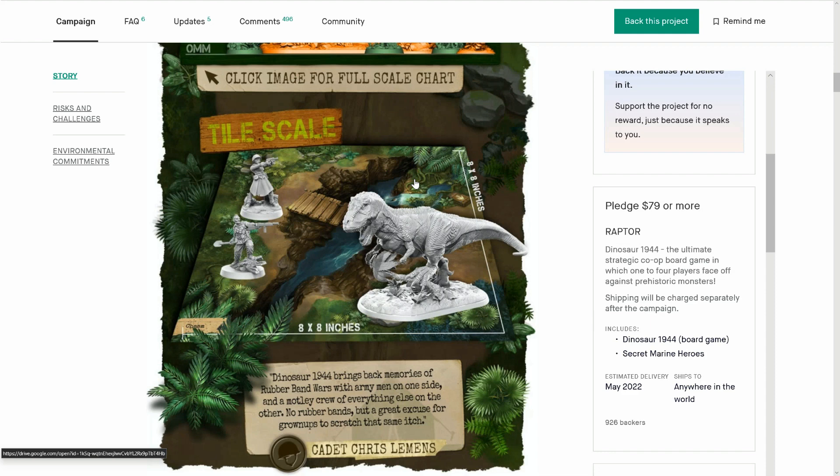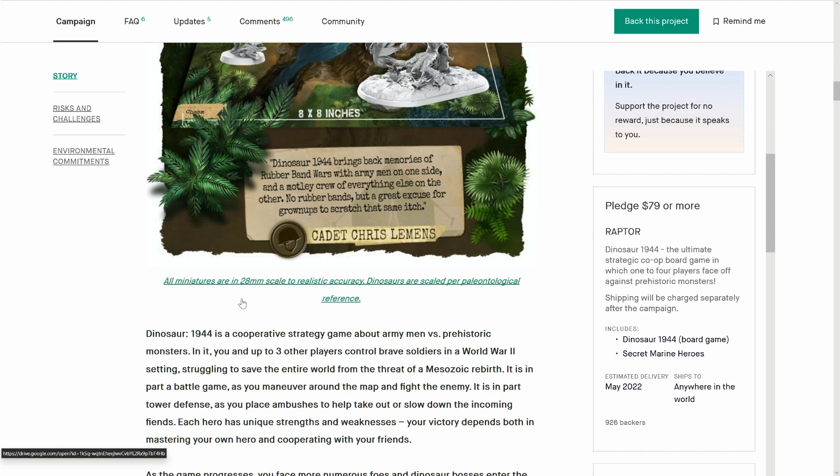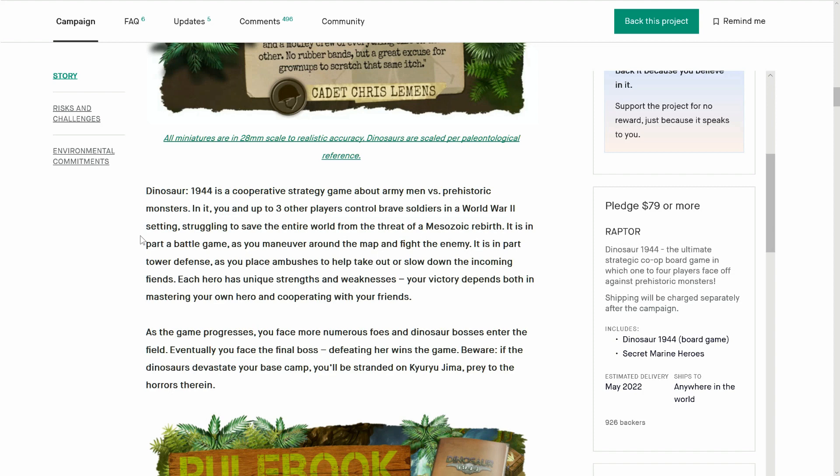Board art looks nice. I'd like to see UV spotting on the water effects or anything shiny. Minis are looking great — I love the bases, they're all well designed, not just empty bases. You can see they're in the jungle. Everything is done to realism in this alt-history fantasy. Dinosaurs are scaled per paleontological reference — it's a big word for the time of night it is here.